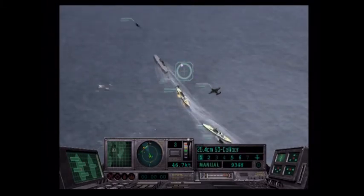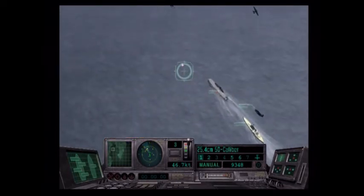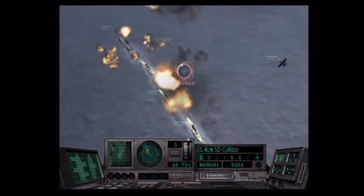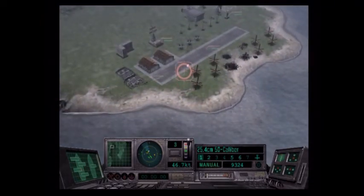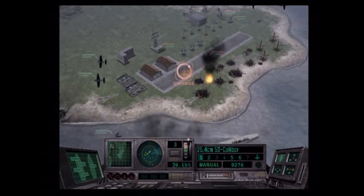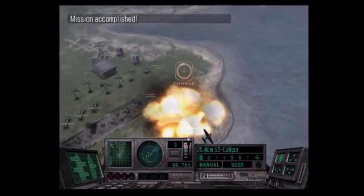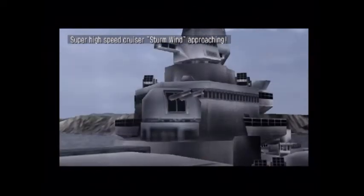Lost any planes? Oh, we lost planes the last time we used the carrier and I forgot to put them back on. That's right. I probably don't have as many strike aircraft as I normally would. I'm going to start hitting this airfield. One more, and got it. I got the runway. Super high-speed cruiser Sturmwind approaching.